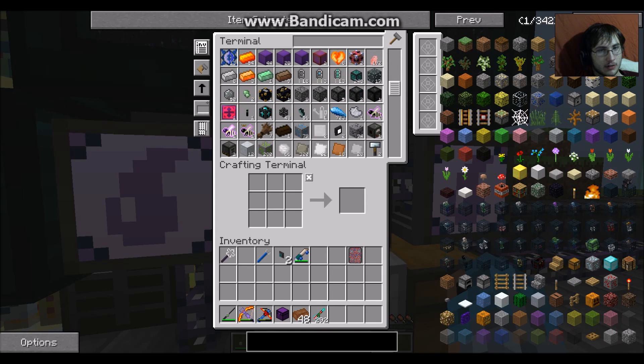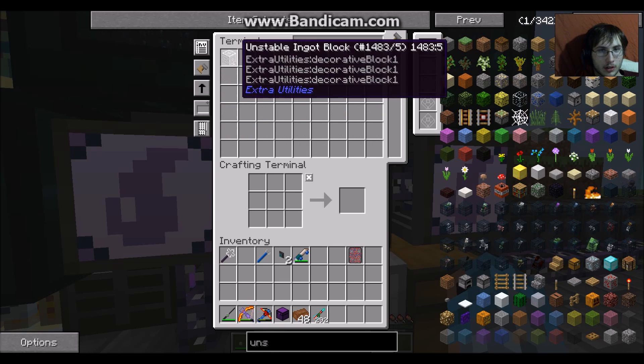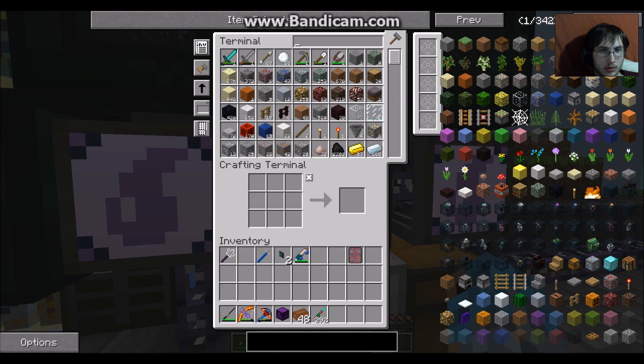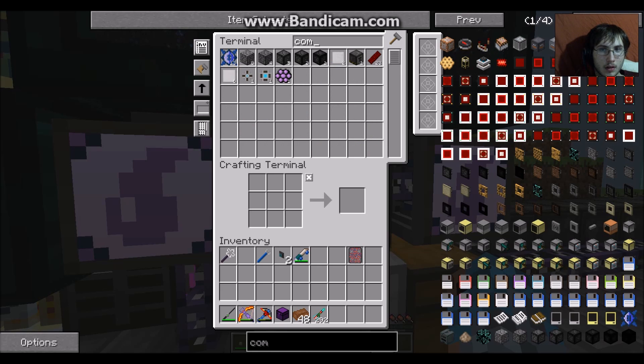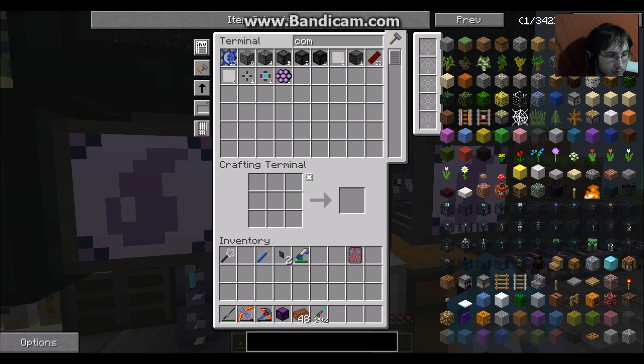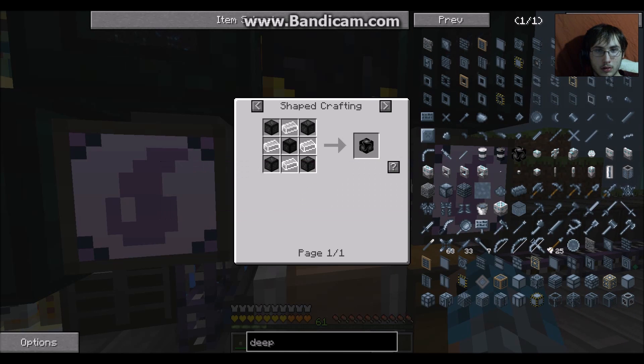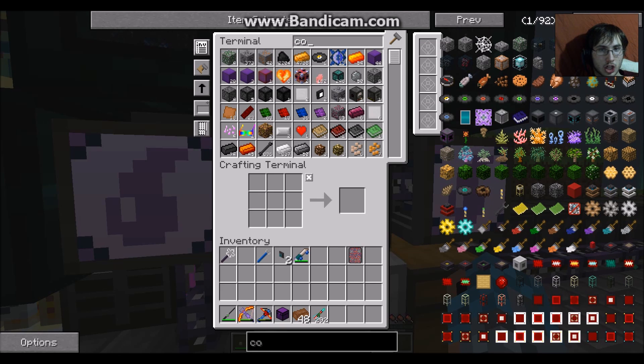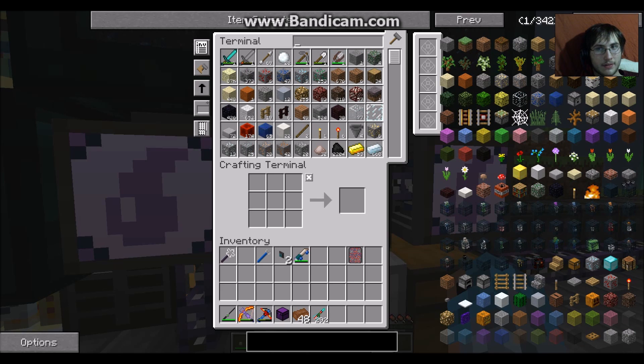I lost all that Draconium when the whole computer froze up on me. We can go through the deep dark! I need a deep dark portal — I need quintuple compressed and quadruple compressed cobble. How much cobble do I have? I don't have any.